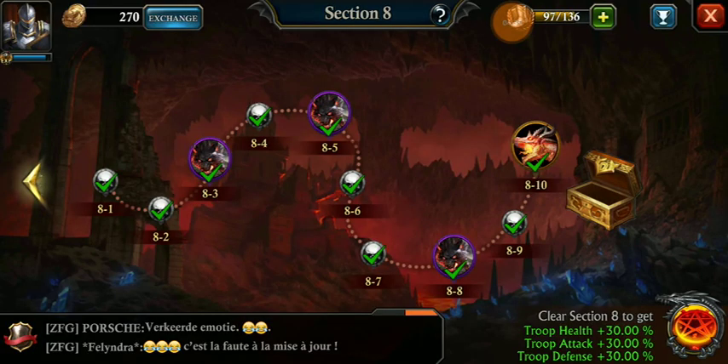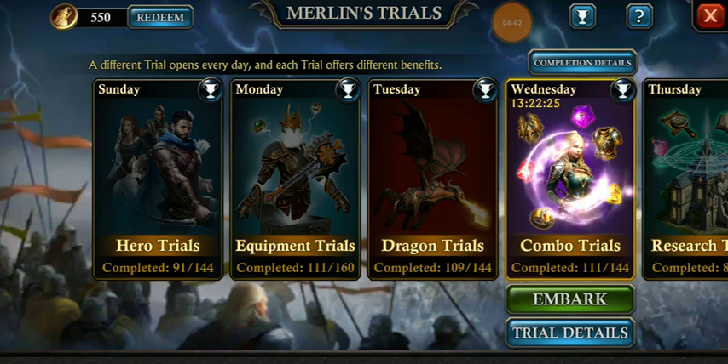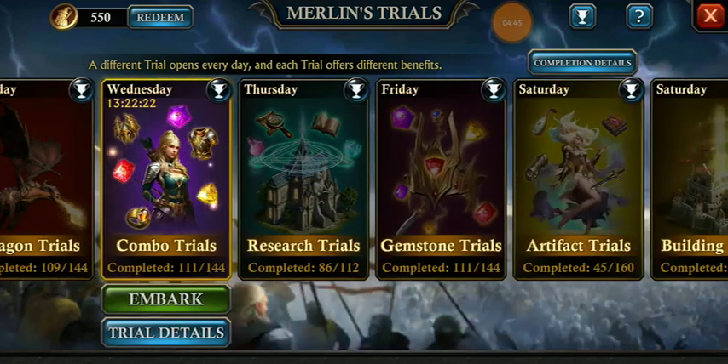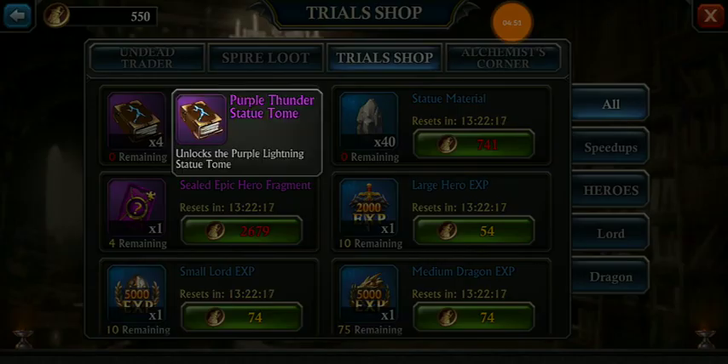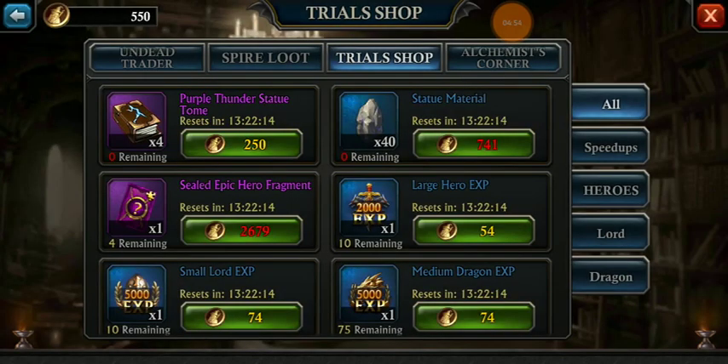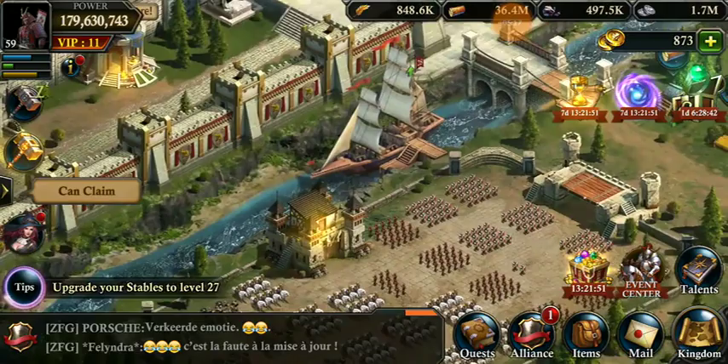They have made some changes in Merlin Trials, adding more trials in the artifact section. They have also added purple thunder statue tokens, which is a good first step for non-spenders. However, you can only get four per day, so to get 100 of them you will need 25 days. All you have to do is wait — if you cannot wait, then spend your money. That's simply how King of Avalon works.